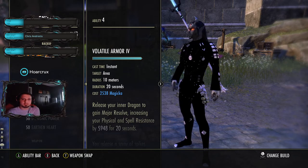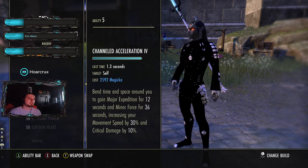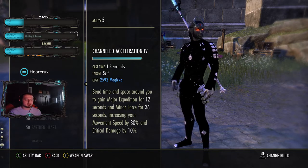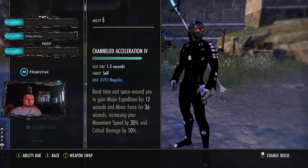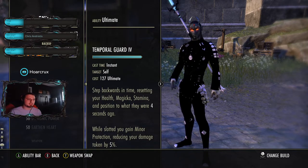Volatile Armor - this pulls people out of stealth, it's a huge AoE, and this is our Major Resolve buff. Then Channeled Acceleration - you can run Race Against Time as well. I prefer to have the elongated upkeep on this; I hate having to reapply it every 12 seconds, so I just cast it once and done. Last but not least, I have Temporal Guard on the back bar for some more passive damage mitigation.